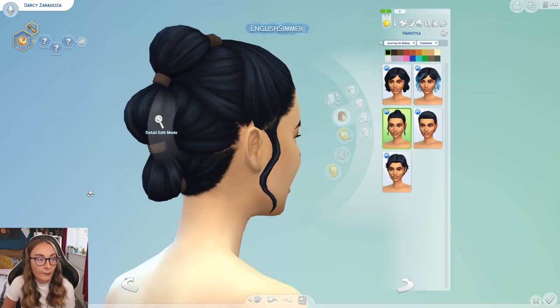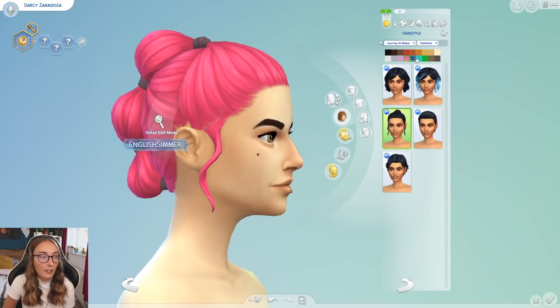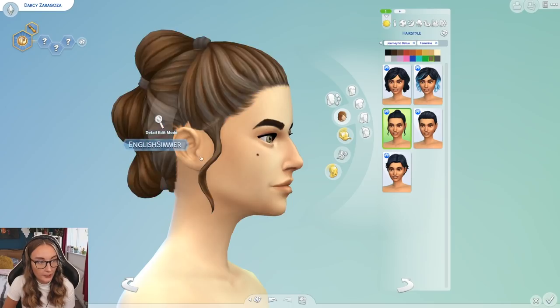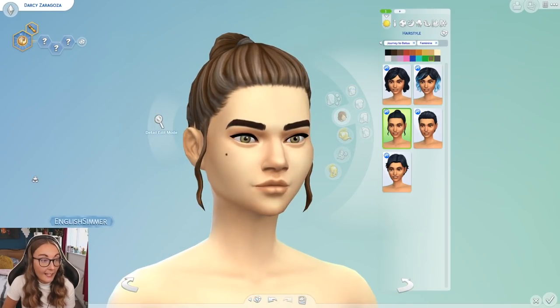That one's really cool as well. I like this hairstyle and how it sits on the sim — it's a really nice one. I really like the fringe. Then obviously we have Rey's hair with the little trio of buns, which is most famously seen on Rey in the new Star Wars trilogy.